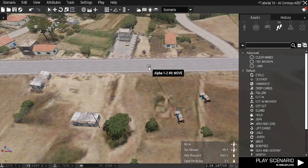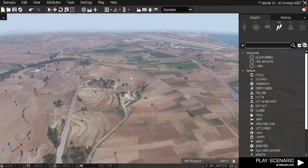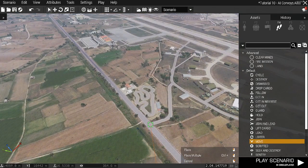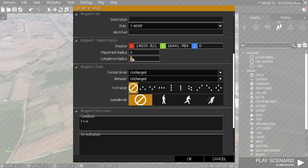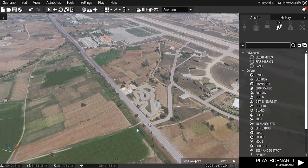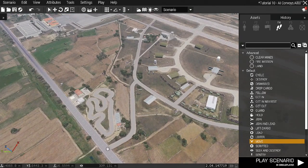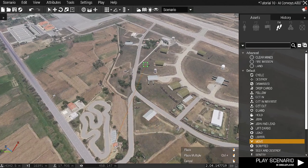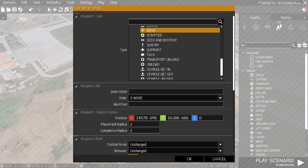Then I'm going to set another waypoint at the airport. I'm not going to change any settings there, just set the completion radius to 5. And then I'll add another waypoint through the airport with another completion radius of 5.